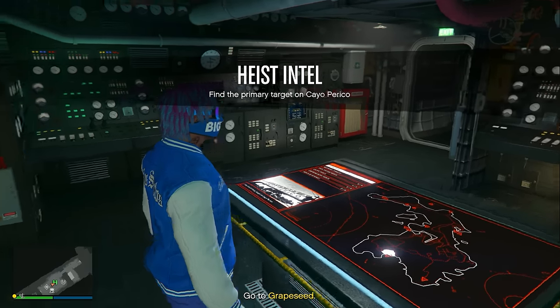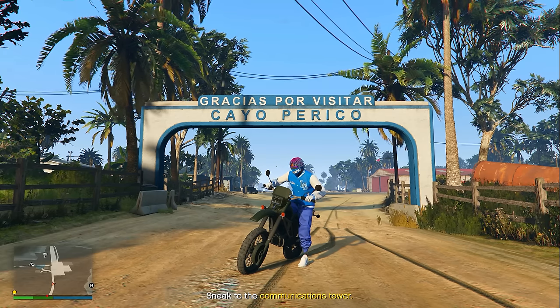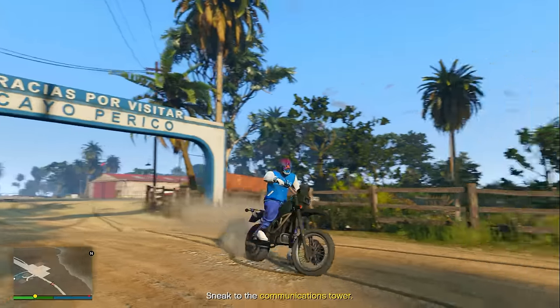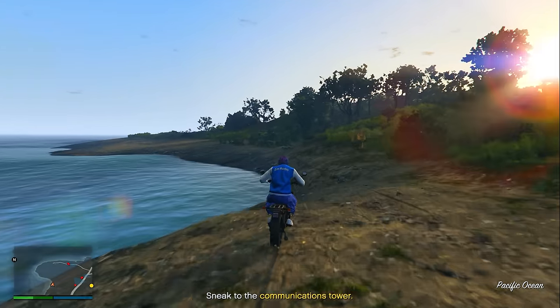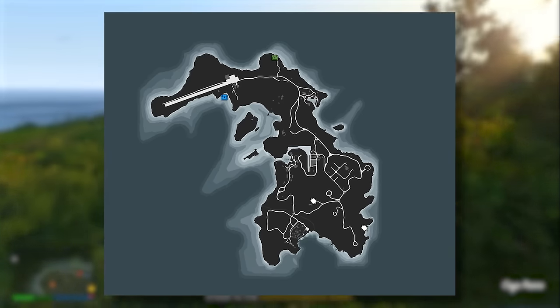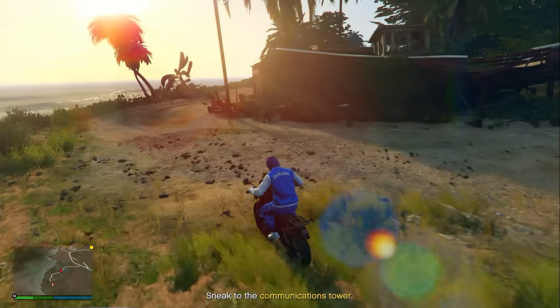Once you start it up, the next thing you need to do is start up the Gather Intel mission. Once you take the plane from the Gather Intel mission over to the Cayo Perico Island, you then need to find both locations for the buried stashes and also both locations for the shipwrecks. This website actually shows you the daily locations of the buried stashes and also the shipwrecks in GTA 5 Online — I'll have a link down below in the description.